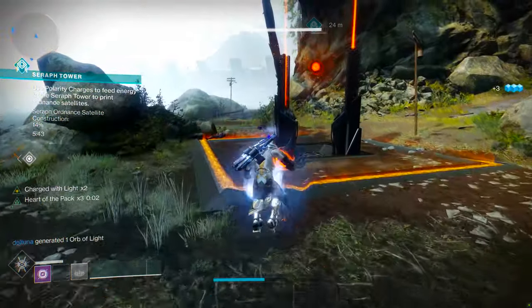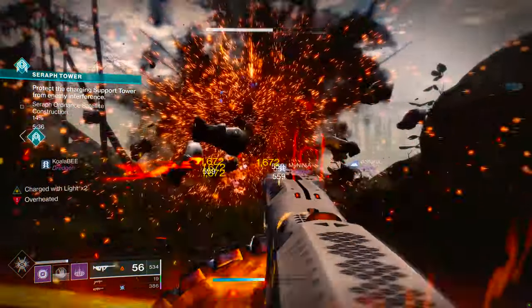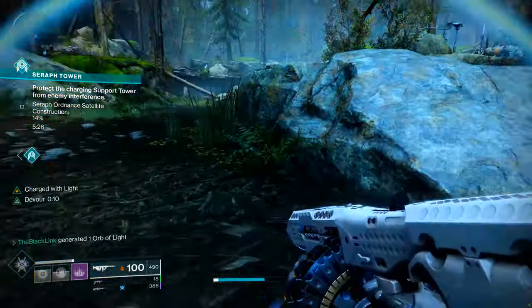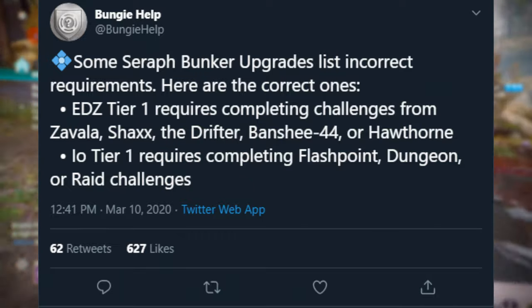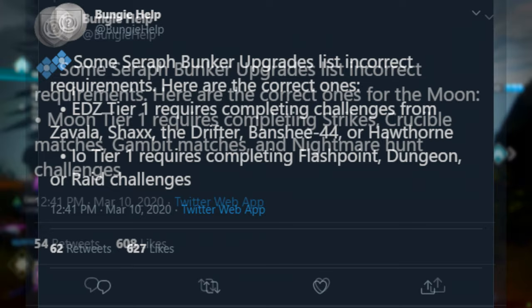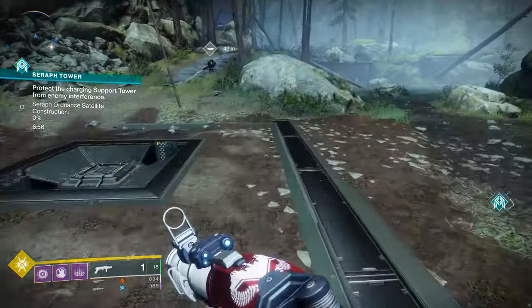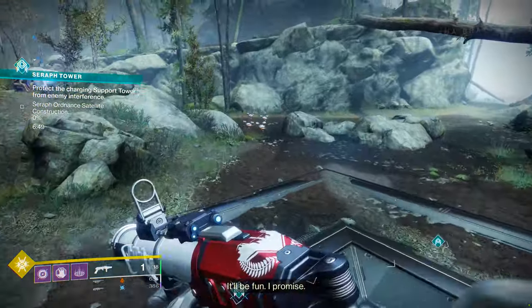I don't know why Bungie separated all the pages for this — it just made it more complicated. Additionally, there was apparently a glitch with today's update where some Seraph Bunker upgrade lists were showing incorrect upgrade requirements. Bungie Help posted on Twitter with the correct requirements: For EDZ Tier 1, you need to complete challenges from Zavala, Shaxx, The Drifter, Banshee-44, or Hawthorne. For IO Tier 1, you need to complete Flashpoint, Dungeon, or Raid challenges. For Moon Tier 1, you need to complete Strikes, Crucible Matches, Gambit Matches, and Nightmare Hunt challenges. If the game wasn't responding to what you were doing, that's how you can get it sorted.